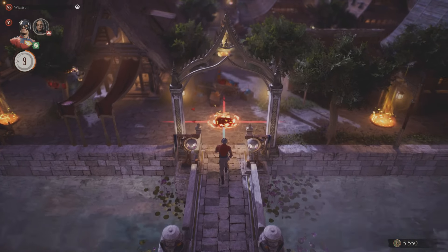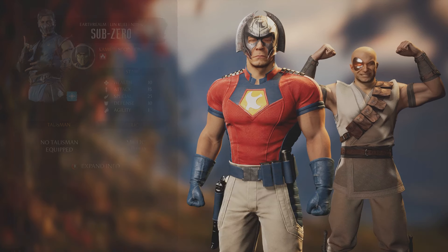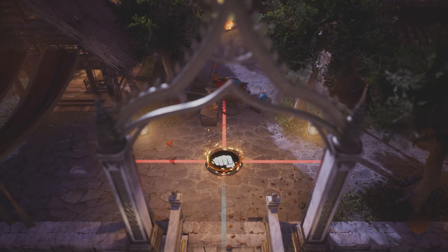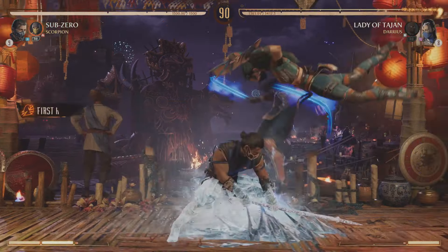So to solve this one, you want to pick Sub-Zero as your character and perform his brutality called Absolute Zero. Just so you know, to have this brutality unlocked, you need to get to rank 3 in Sub-Zero's mastery. Otherwise, you won't be able to perform it.